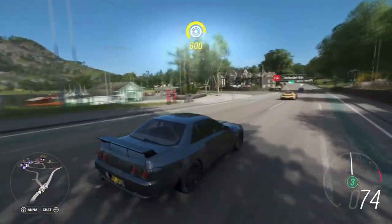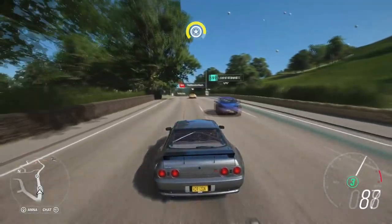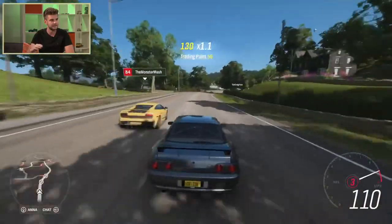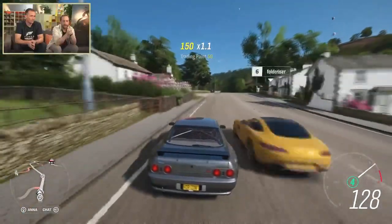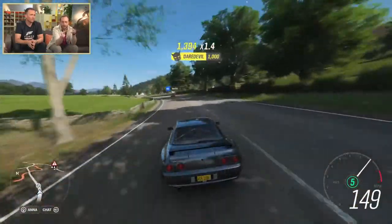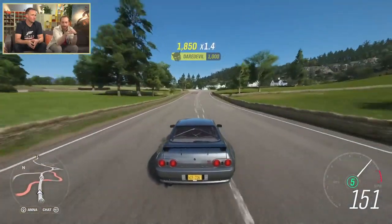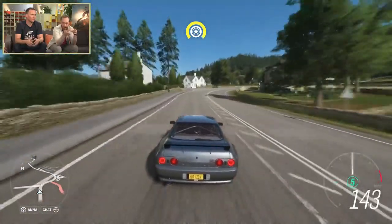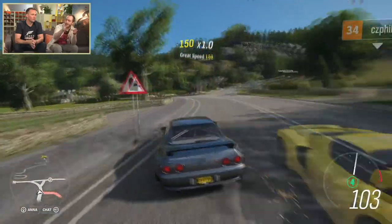Not shown today but confirmed was the return of an airstrip, this year taking the form of an abandoned airfield. This particular airstrip contains a Gymkhana-like obstacle course fit with props ideal for creating your own stunting or drifting montages. You can still do drag races at the airfield, along with the one we already knew exists at the Horizon Festival. Players can also do drag racing on the ice lake in the winter and even on the beach.